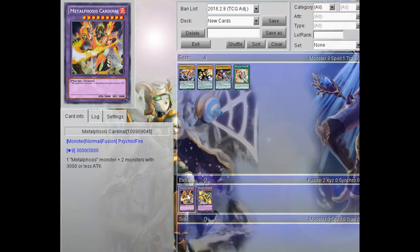The next card is Metaphosis Cardinal. Metaphosis Cardinal is a 3000 attack, 3000 defense normal monster. It takes one Metamorphosis monster and two monsters with 3000 or less attack as fusion materials. This is basically the boss monster of the deck because it's got the biggest attack, but I don't think this will be heavily used in the deck — probably played at one in my opinion. Getting rid of three monsters to summon it isn't really that great. It's a good card as a 3000 beat-stick, but it's got two big costs to summon.